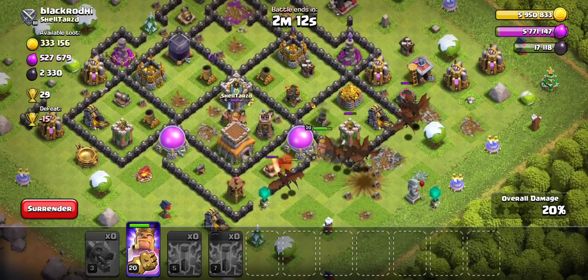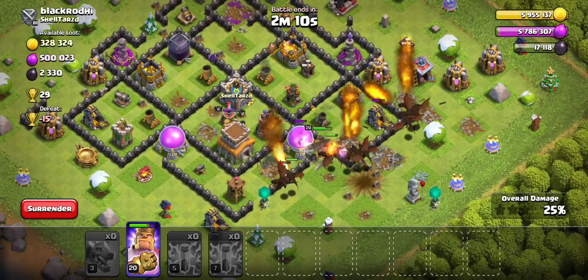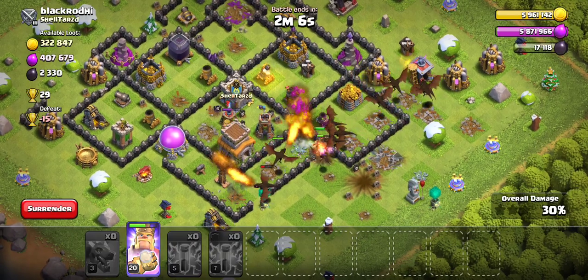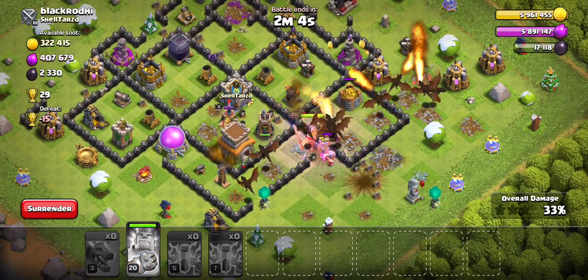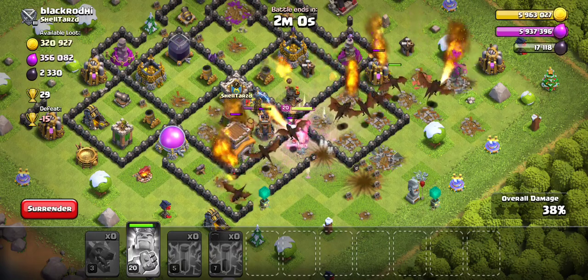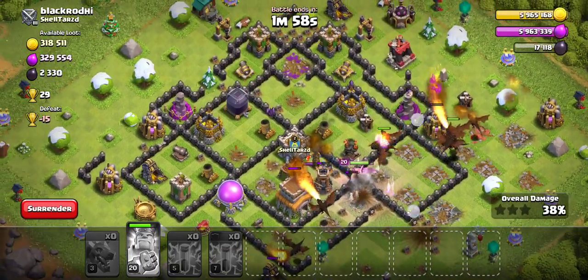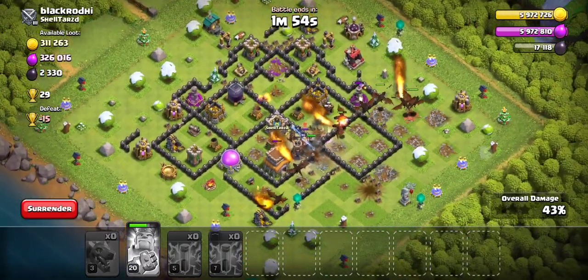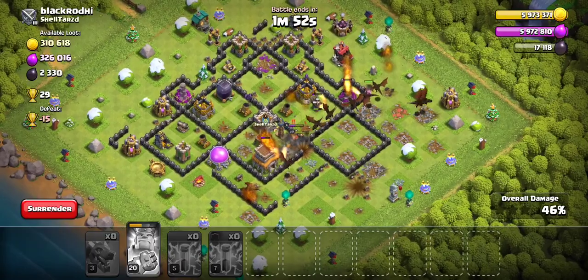And it is safe to say that I've already won. So, realistically speaking, what do we do now? We rage the king, so we'll have the dragons push forward so they're closer to the air defense. And there we go. They're now focusing the air defense. And this is pretty much a win.